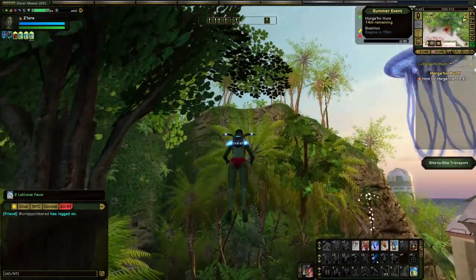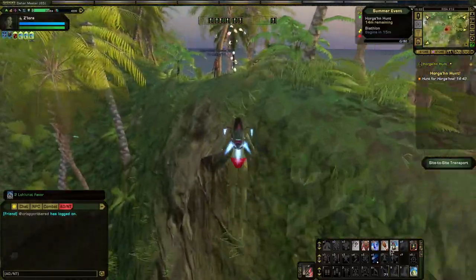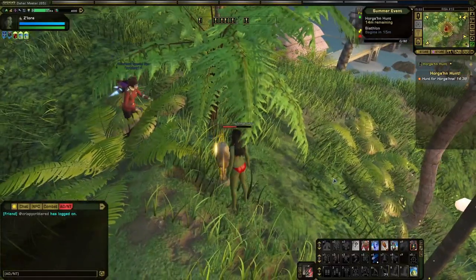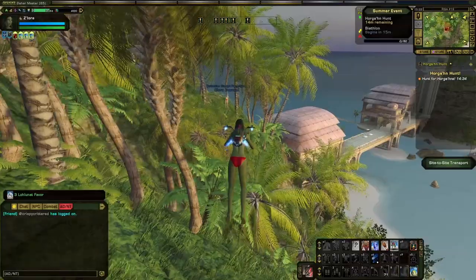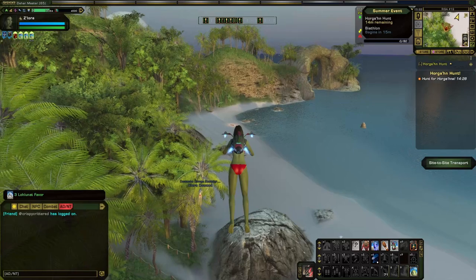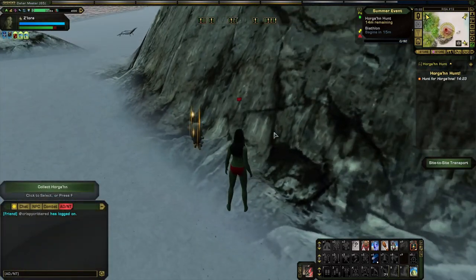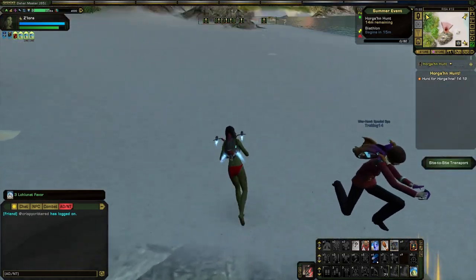Well, not all over the island, but the more distance you can cover the better. During the Horgon Hunt, you can accept a mission of the same name, which will require you to find 10 of the multiple Horgons placed across the map. Horgon Hunt has the potential to reward roughly 100 loha favors per completion. The nice thing about it is you can pick it up whenever you want during that 16-minute time period, so you can complete a run on one character, move on to another, and do it again — however many you can do within that 16-minute window.